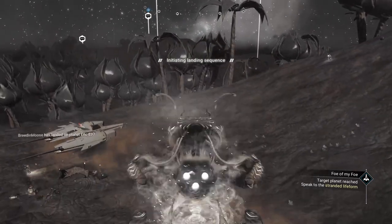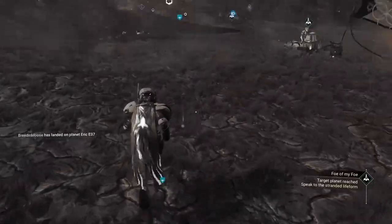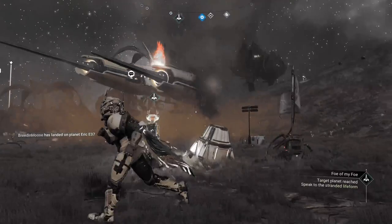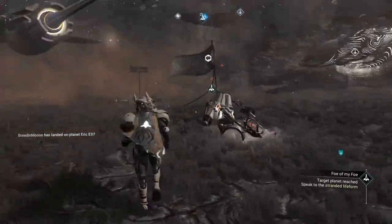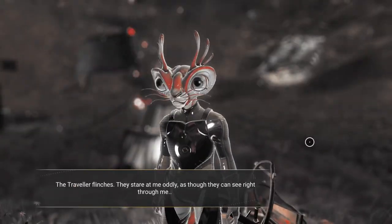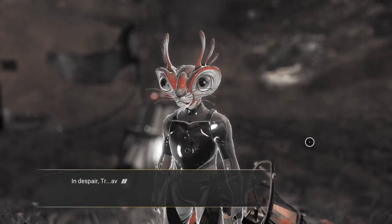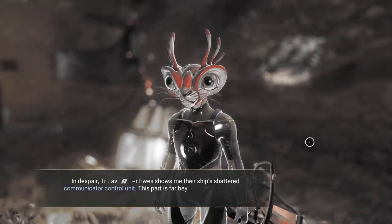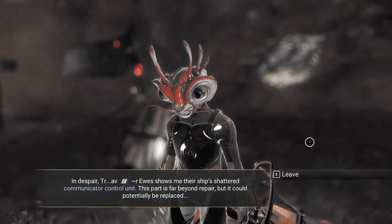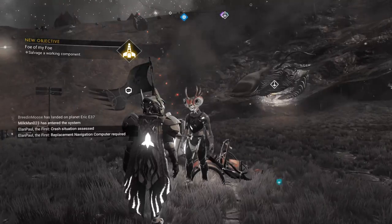We're going to ignore the buried technology. That's actually a nice looking ship — I love how it floats in the air even though it's broken. It's a traveler — fascinating. The traveler flinches and stares at me oddly, as though they can see right through me. In despair, they show me their ship's shattered communicator control unit. This part is far beyond repair but could potentially be replaced, so now we get to look for salvaged parts.